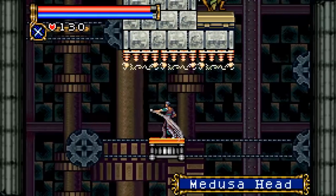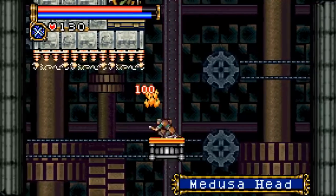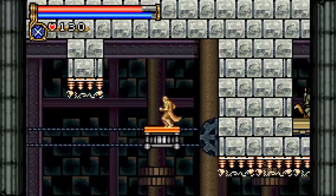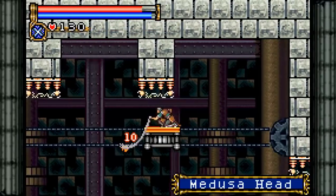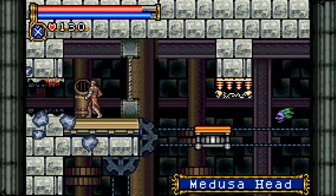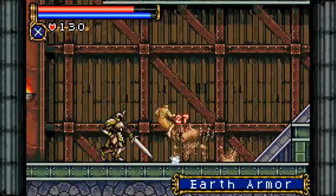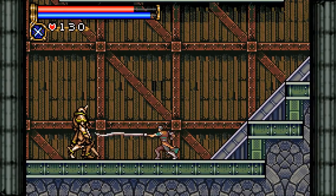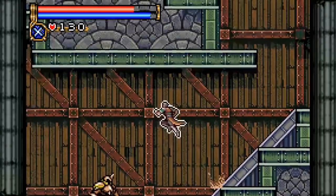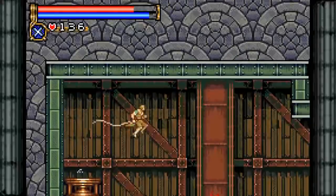Apparently Medusa heads drop wristbands too — I saw that. I was wondering if this platform was gonna show up. We have the Earth Armor. I got stuck in mid-attack. It's another of those that feels unique enough that it might have a card, but maybe not. It's what I thought about the Flame Armor too.